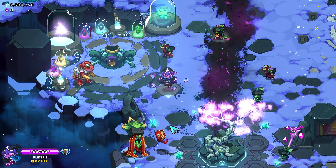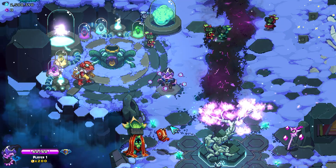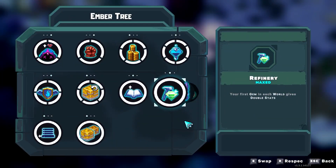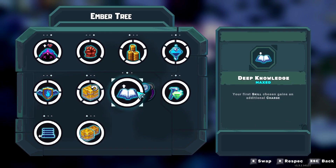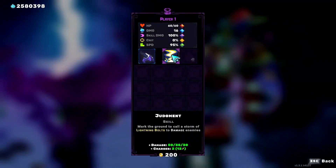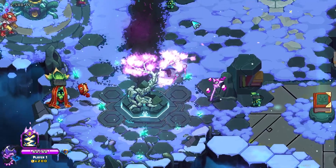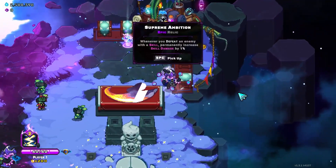Hey guys, it's Quirk Cheryl here, back with another Ember Knights video. In this video I'm doing a requested non-staff build using skills, wisdom, or skill damage. I'm going to be using the void mantle, and the ember tree setup I'm going with is earned vitality, earned power, pocket change, confidence, guardian angel, relic dice, deep knowledge to start. I'm taking deep knowledge so I can pick up judgment in the nexus and get a bonus charge for the rest of the run, then turn it off and put it to expertise.